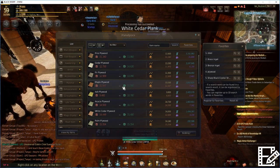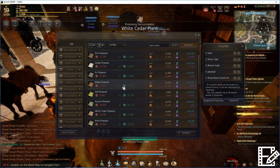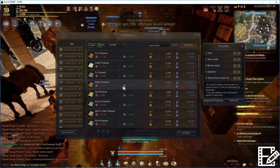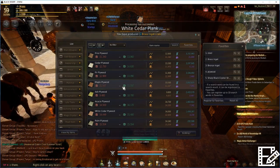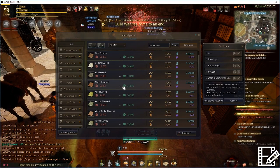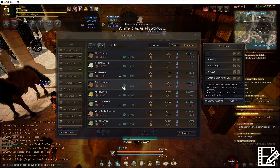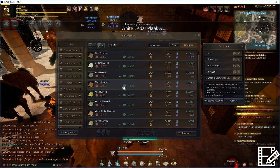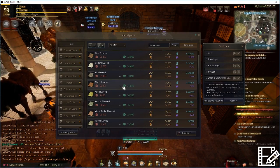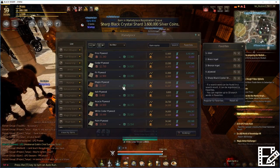There is one difference between doing processing for money versus doing processing to make your own crates. If you're doing it to make money, you should emphasize worker gathering on the most valuable nodes. Whereas if you're doing it to make your own crates, you probably want a more balanced approach to ensure you're matching one white cedar to one acacia, one maple to one ash, and so on.